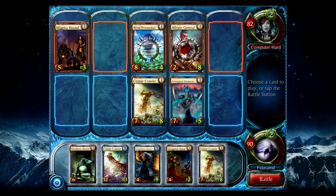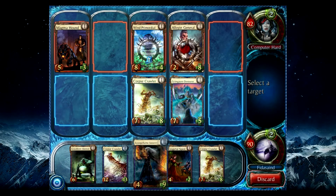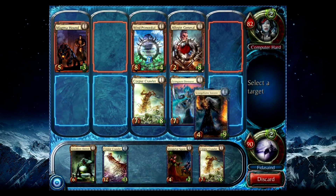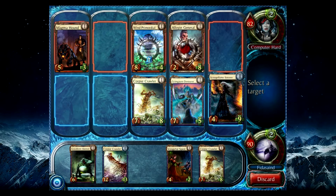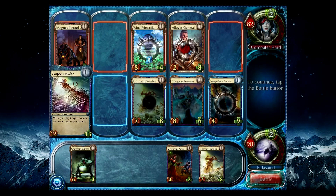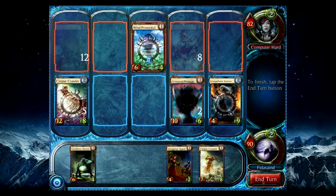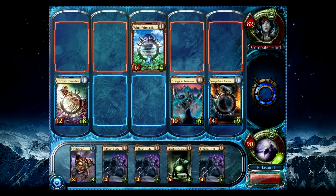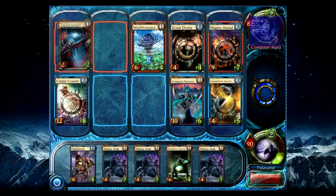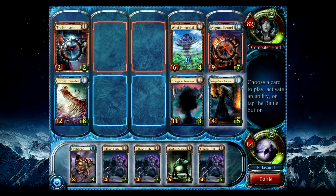So what I think I'm going to do here is drop my Scourge Flame in the corner. And I think I'm actually going to give up that Corpse Crawler, which kills the Dillian General. We can actually trade now — it's okay with me, honestly. Trade didn't happen. Good, good, good.